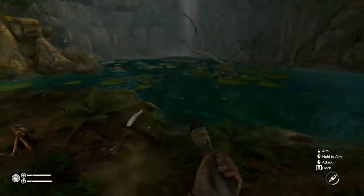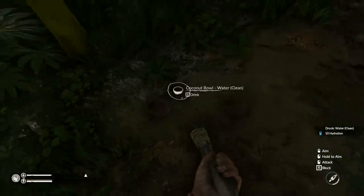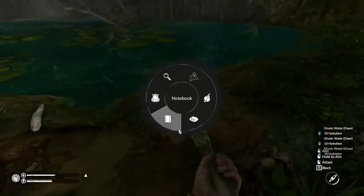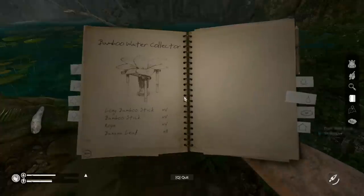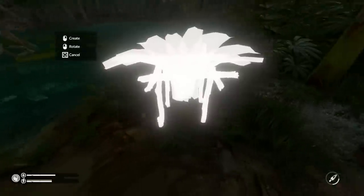So we had that pot. This thing can hold 30 hydration worth of water as compared to the coconuts, which can hold 10. So what I want to do is put down the water purifier right now that we found last episode. We have two of them actually - the bamboo water collector. We don't have any bamboo around us unfortunately, so we're going to do the ordinary water collector.